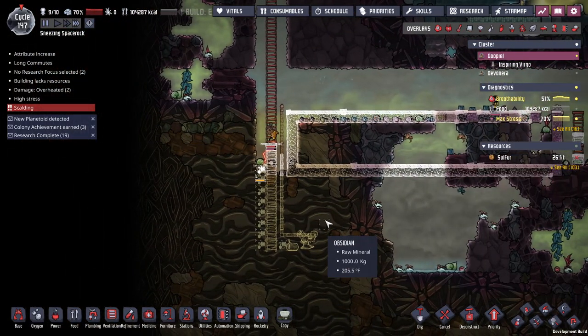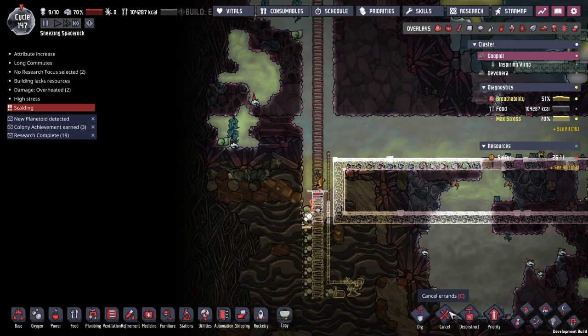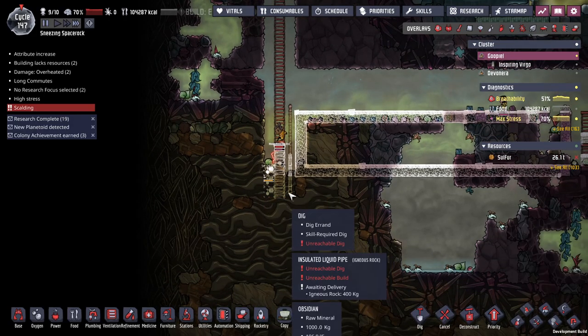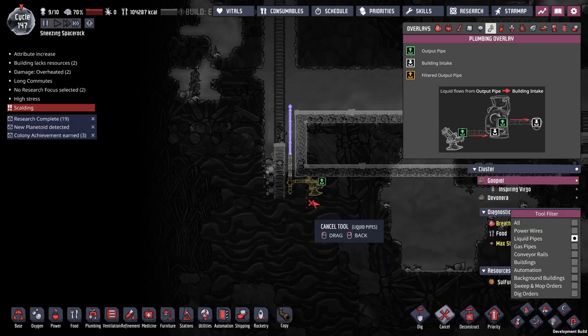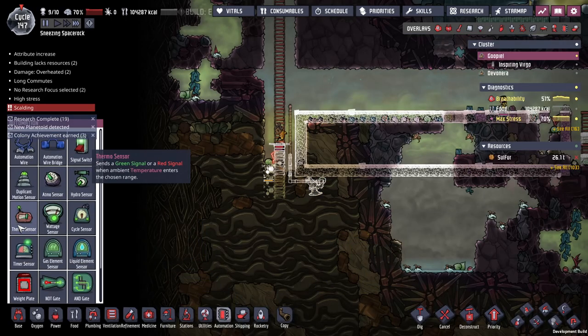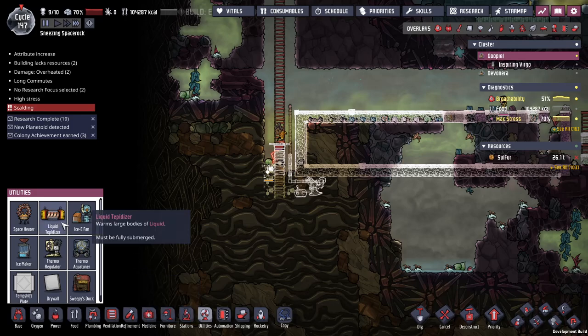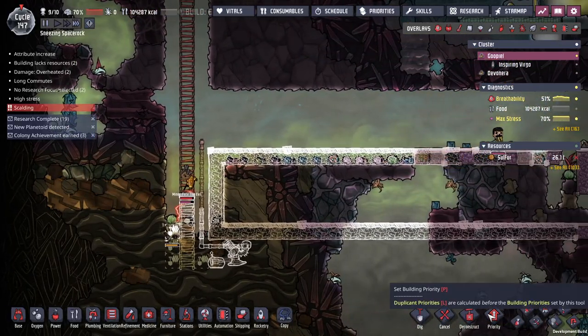Speaking of interesting things to talk about, we're running into a little bit of a problem where all of our water sources are very, very cold. So I'm digging down into this area to start using this natural heat to help heat up the water before I pump it out. I'm going to get our liquid pump and our pipes and set up our automation. This is the first time I've really used just random ground to heat up water — I could do it through the liquid tepidizer, but I don't want to spend the power. So let's just see how this works.